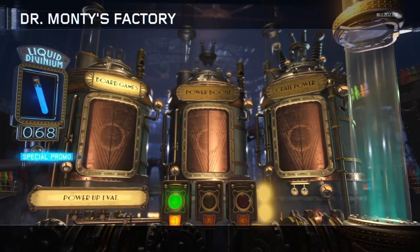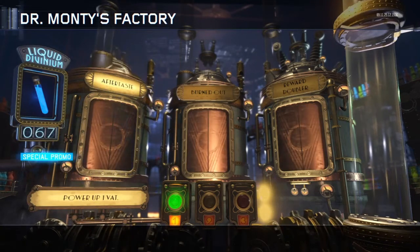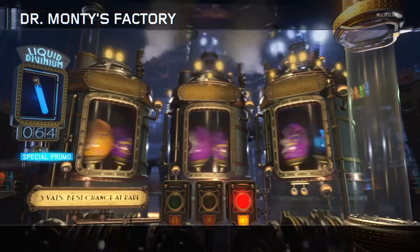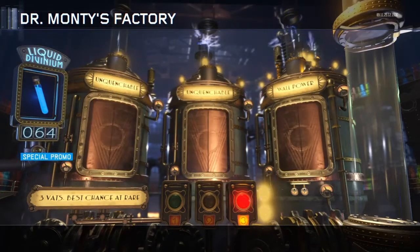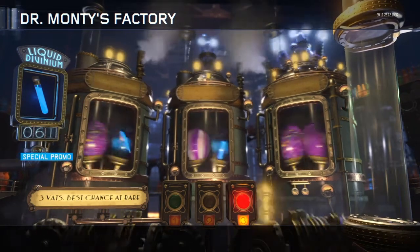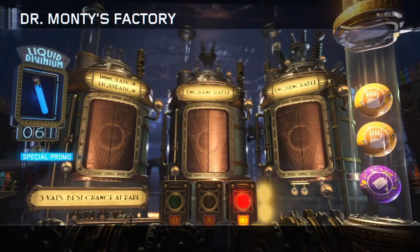So we're just gonna spam X right here. See — we got all orange ones right there, because I did press X whenever the thing was orange guys. So that gives you a better chance of getting perkaholics. We just got more orange gobble gums guys.